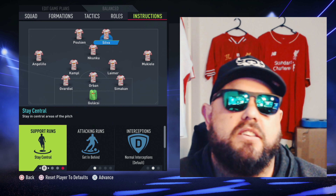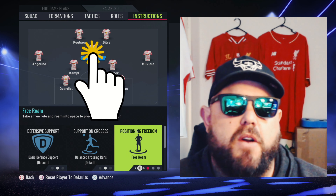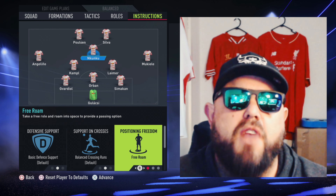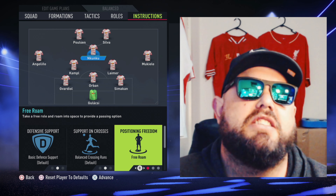Your right striker — we want them to stay central and get in behind. Central attacking midfielder: emphasize this — has to be on free roam for the 3-5-2 to work and be effective. Free roam your central attacking midfielder.